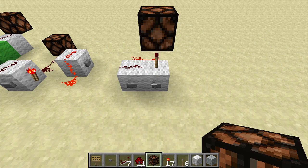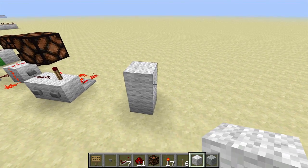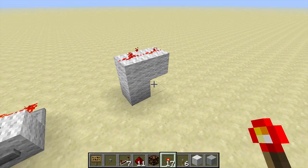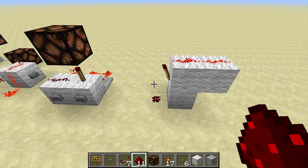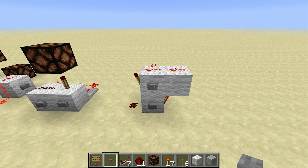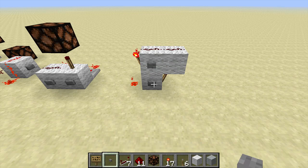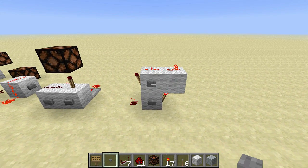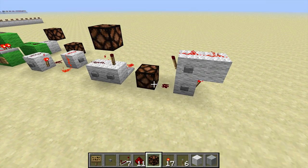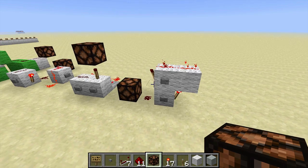There's one more RS NOR latch that I like to use a lot, and this one is a vertical design. Put a little bit of redstone on the top, put a torch there, put a torch over here, and a little bit of redstone down there. The inputs are a bottom block here and an upper block up here. If I signal this one, now that's on. Signal this one, now it's off. You can run your output from over here or from up there, whatever works for you. RS NOR latch.